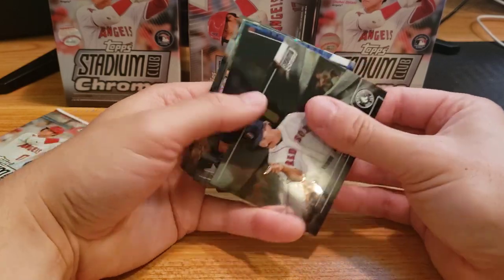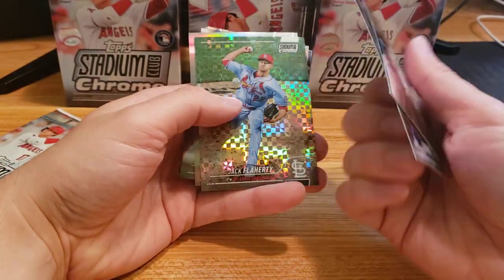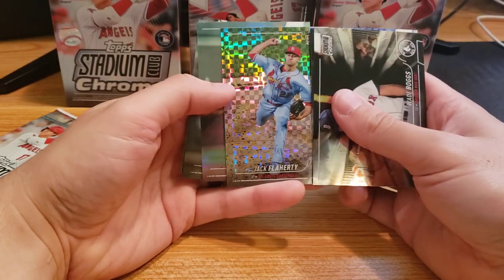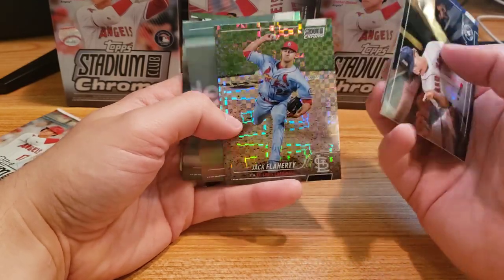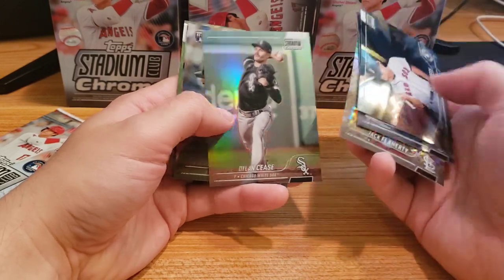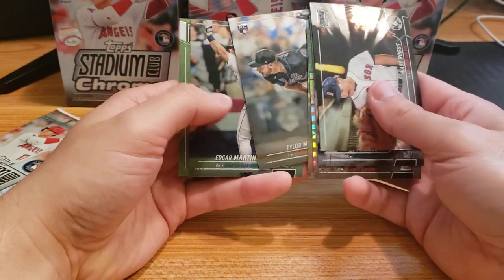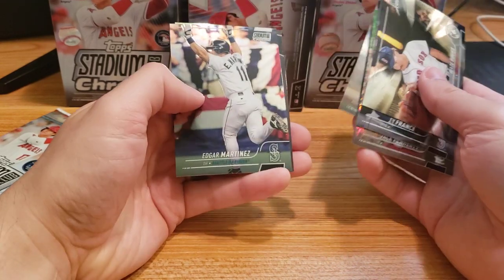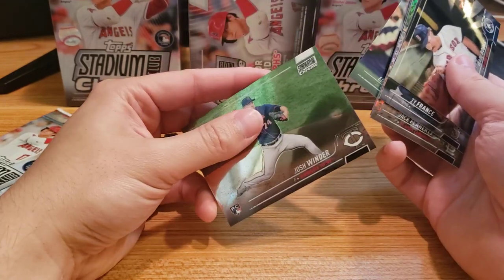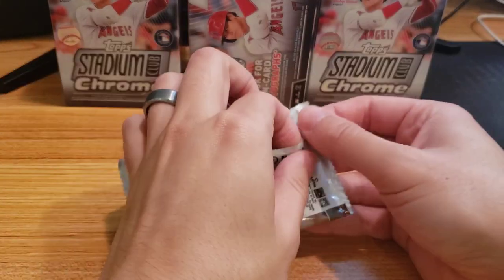Wade Boggs. Ty France. These cards are so thick. Jack Flaherty — I don't know how to say his name — that's a nice one though. Dylan Cease. And oh, that's a rookie — Edgar Martinez. Josh Winder. Last pack.